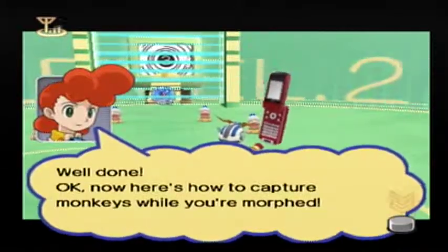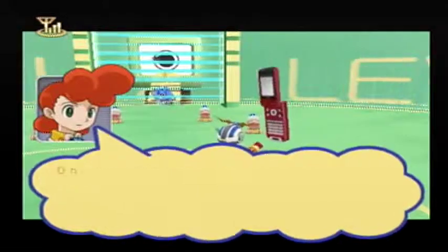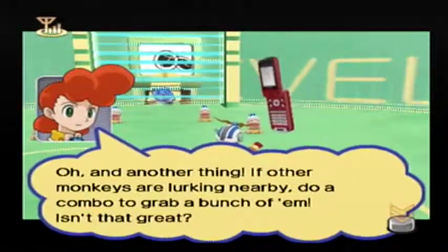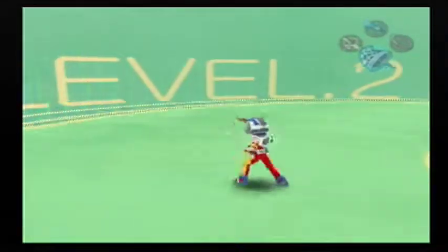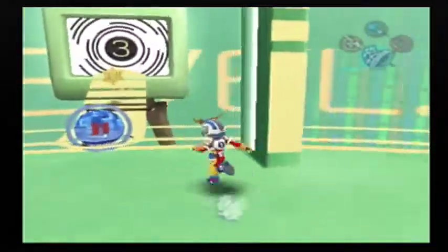Now here's how to capture monkeys while you're morphed. Give the right analog stick a quick press to make the Cyber Ace capture monkeys right from a dash. And another thing — if other monkeys are lurking nearby, try a combo to grab a bunch of them. Now go capture all the stuffed monkeys over there. That didn't really combo them... there we go, that was a combo. Not quite sure how that works.